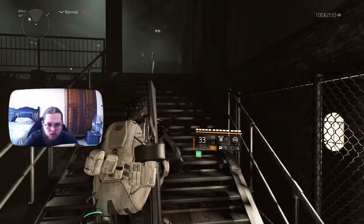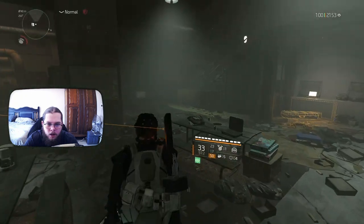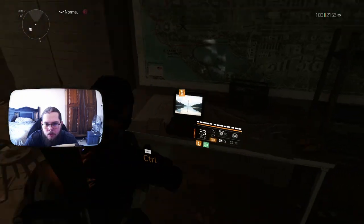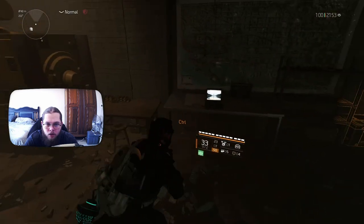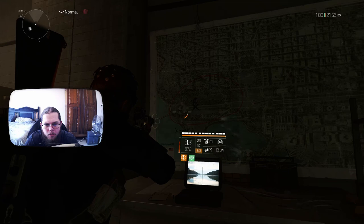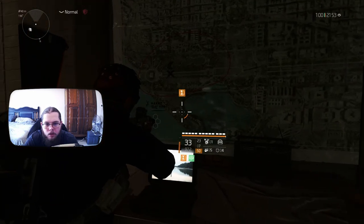You are going to want to go up these stairs, and then you are going to find a laptop to the left-hand side of the room. This laptop right there will be interactable. Once you interact with the laptop, this circle will light up in an orange-y glow, meaning you have done it at the correct time.